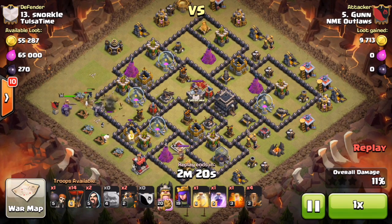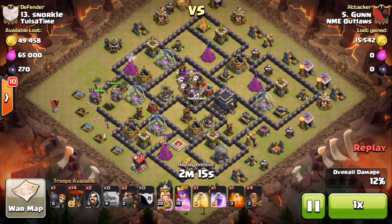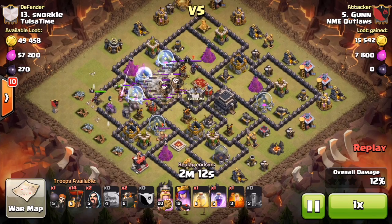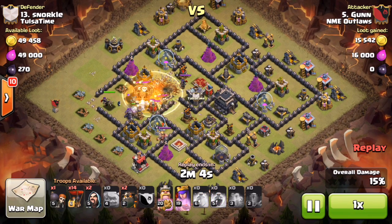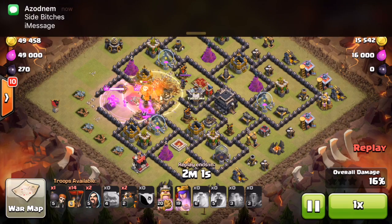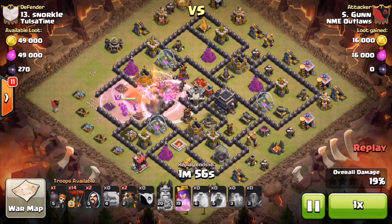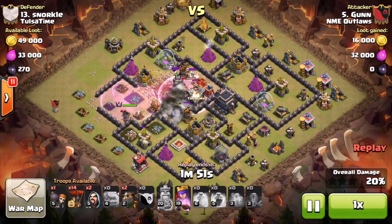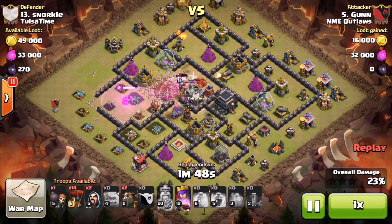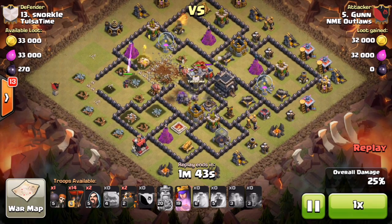Here comes the king and queen working their way in. The CC comes out — just a poison on two — and they go down pretty easily. The earthquakes open everything up. He drops a heal and a rage to get them past the CC. The king moves up, takes out the queen, and they take out the top air defense. The golems take out the bottom air defense as well. He's got no spells left, but there's only one air defense left.